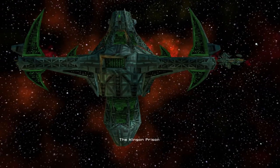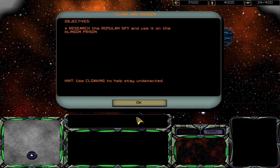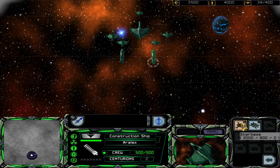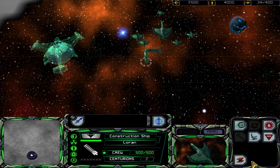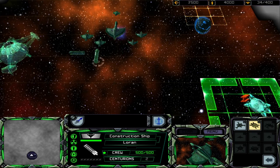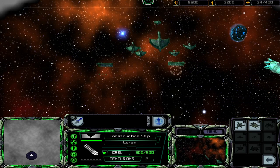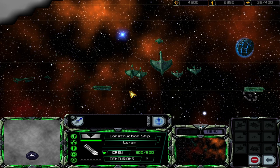That's not Tomalak. Right, okay, so we need to research the Romulan spy and use it on the Klingon prison. I've got a feeling the Klingon prison is going to be heavily fortified.